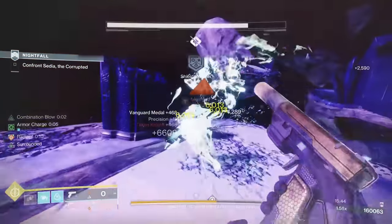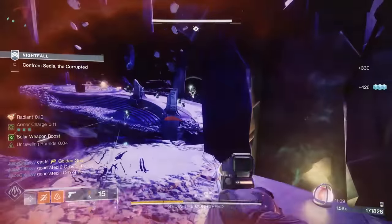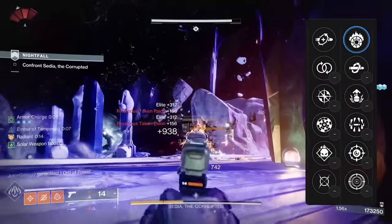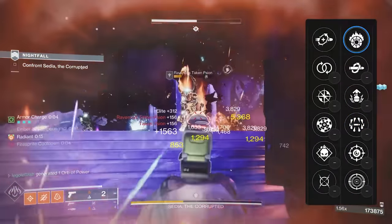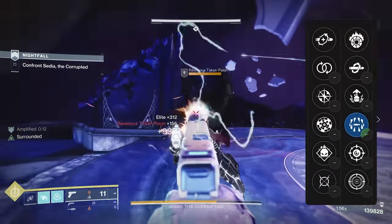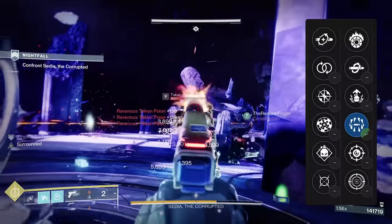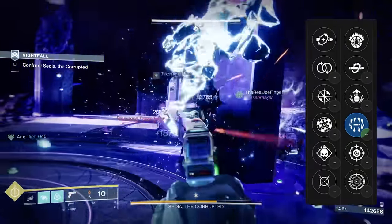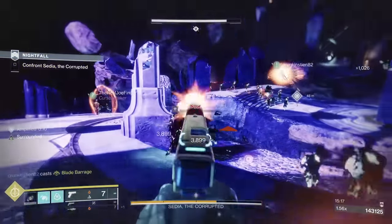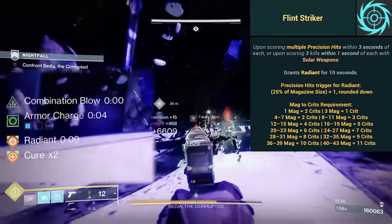Mix that with solar subclass fragments or exotics that boost your health and you're unstoppable. You're keeping your teammates alive the whole time too, as anyone nearby will be granted Cure x1 as well. We've also got damage perks for all areas of the game — in PvE, Incandescent for building into your solar subclass, and Surrounded: a 40% buff when surrounded by 3 enemies, one of the largest buffs in the game, perfect for a close-range weapon.